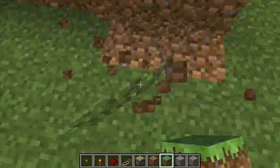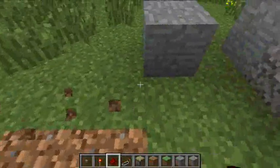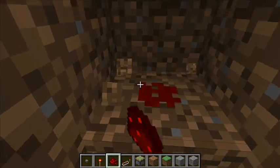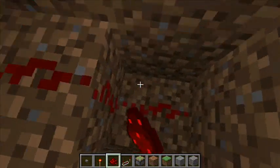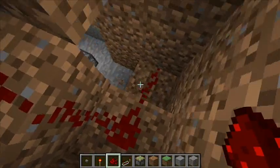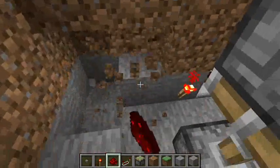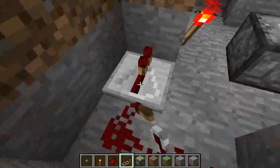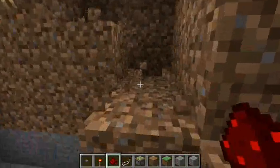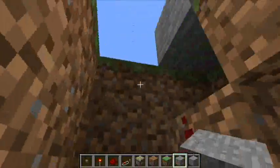Now we're just going to do pretty much the exact same thing for the other side. Just place your block, button on the other side, two blocks down, redstone dust directly under, then go down in a spiral staircase, like so. And then you're going to connect it the exact same way — down to the side, repeater with a two tick delay, and then up and to the side like so. And voila. Let's go cover this up.